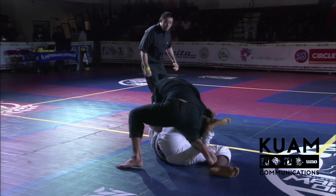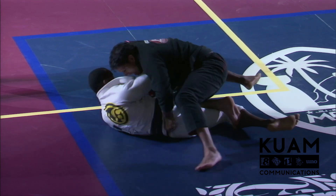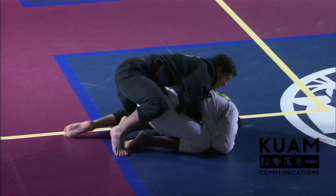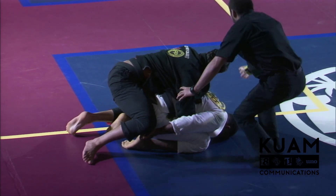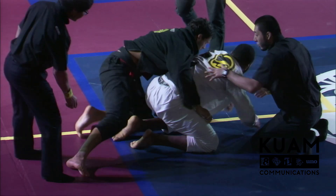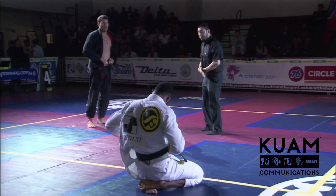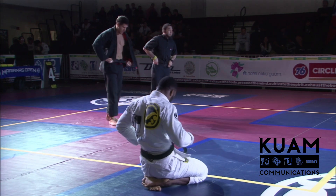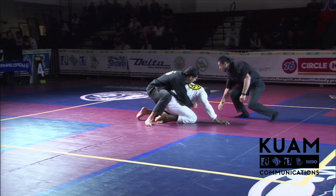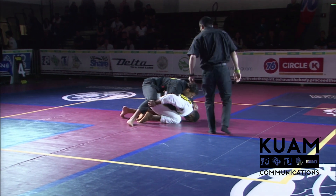Felipe has found himself in a shutdown position — this is not good for Jackson. He's got to get that bottom leg free, but he has to be careful of the pass towards the left. Felipe now into full shutdown with the knee in. The frame-up on Jackson is the only thing keeping Felipe at bay. Felipe on the back attack — seat belt control with one hook in. Referees reset them. Jackson finds himself on the bad end of the exchange with Felipe in clear back control. Felipe up 4-2.